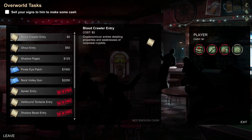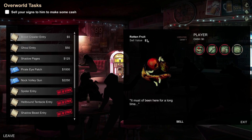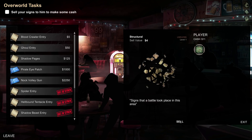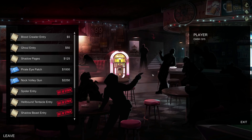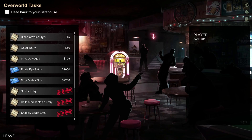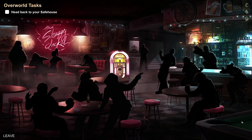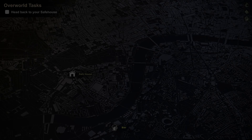We trade our signs: three dollars for one, four for another. We made 15 cash total. We can buy some stuff — Cryptonomicon entries detailing properties and weaknesses of corporeal cryptids. Buy a schematic. Head back to the safe house. That's my safe house — let's go.